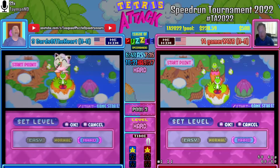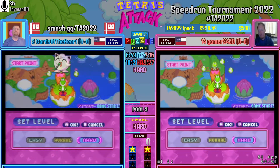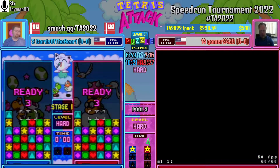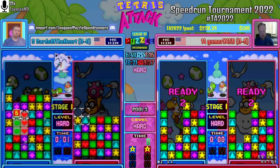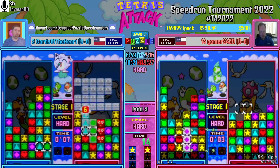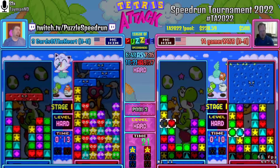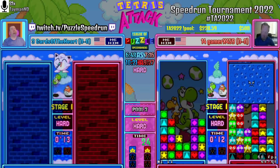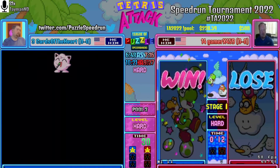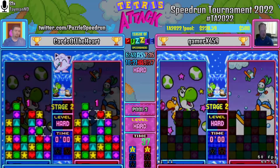Cards is going to stay on the same speed level. Hard Mode is like a fair version of V-Hard, so he definitely has the edge here to go up 2-1. But Gamer's been putting up some pretty solid attacks and looks more comfortable with Speed 6. Cards in the race chat is complaining that his timing has been really bad — either actual chain timing or garbage drop timing. Very few players watch the opponent and drop the combo at the optimal time. Cards gets a 13 there on the chain. Gamer's side — he's popping off. Solid opening attacks from both of them.